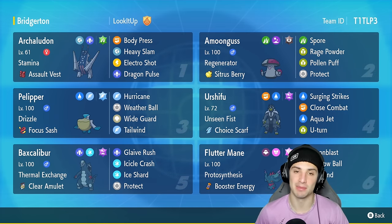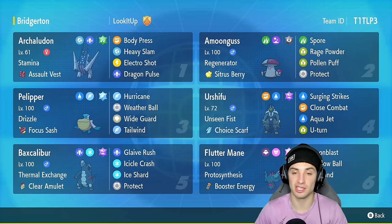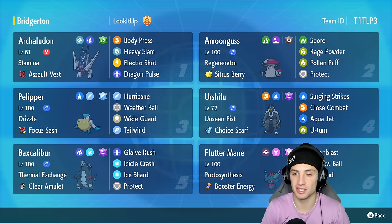Archeludon is brand new to the rain squad and it's absolutely amazing with Stamina and the Assault Vest to make it super bulky. It's got Body Press, Heavy Slam, Electro Shot, and Dragon Pulse — such a solid moveset. You get big-time damage with Electro Shot, plus you can boost your Special Attack in the rain. Heavy Slam and Dragon Pulse, you really cannot go wrong. The support Pokemon for this team is Amoonguss.